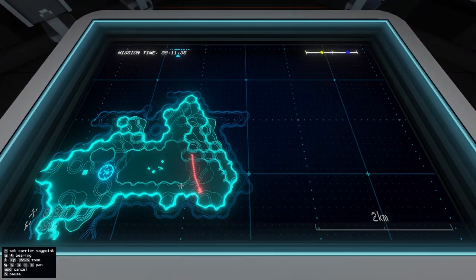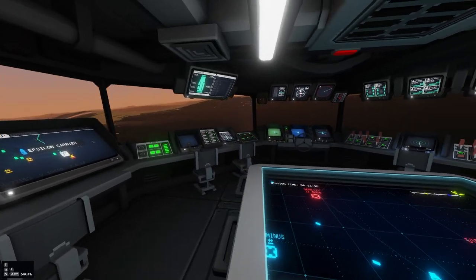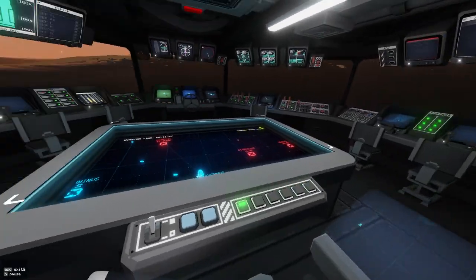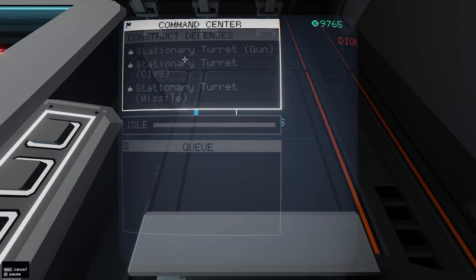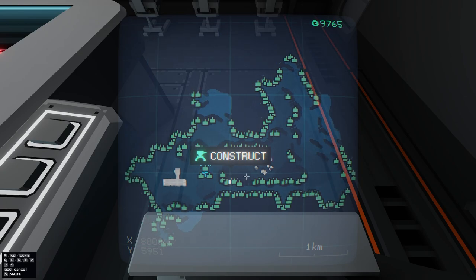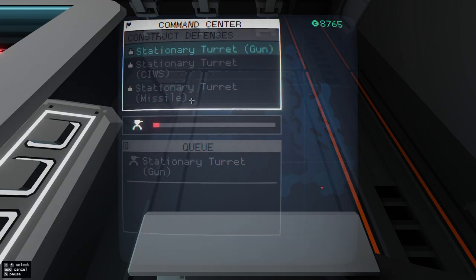Enemies? Seal here — that's weird. Whatever. How do I do this again? If I enter the command screen I should be able to look at this island and tell it to build turrets. Oh, there's so many turret plots all over the map — I didn't even know that.